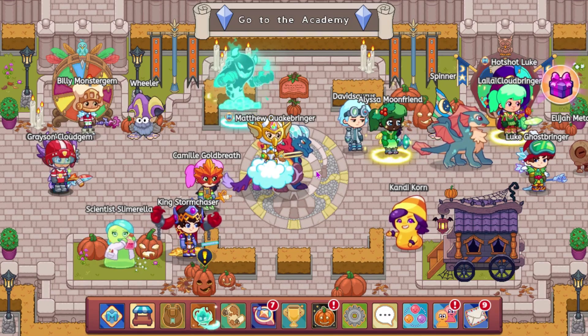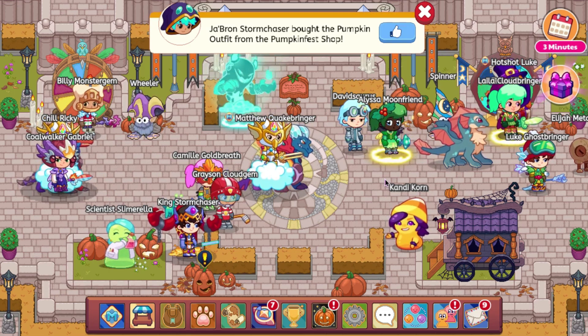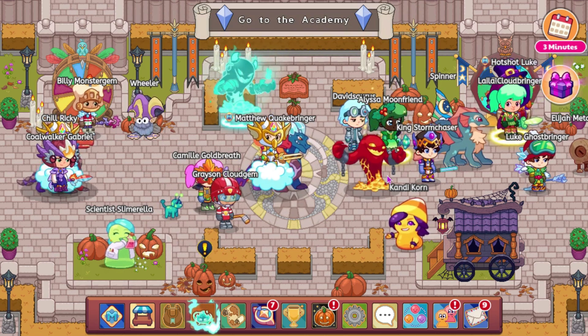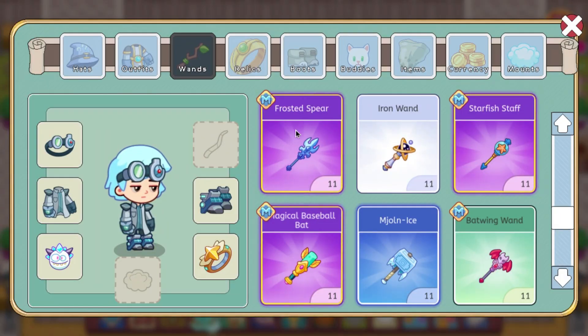A few other things that were added: Wizard Dash now has music and sound effects in it, so if you haven't heard those yet, you can go ahead and check them out. Squally is now able to wear pet gear, and a few in its illusion chain also can. And the Frosted Spear has been updated to be for members.